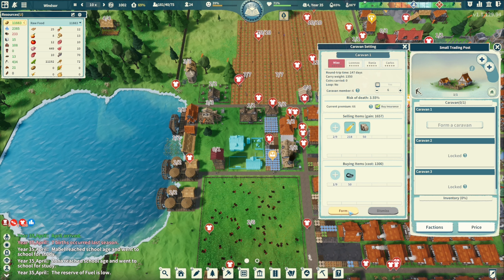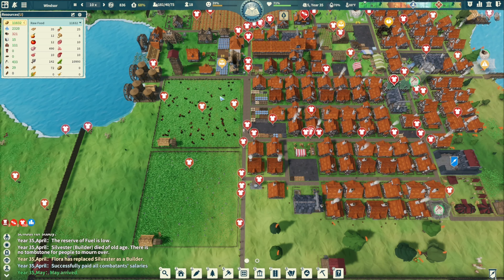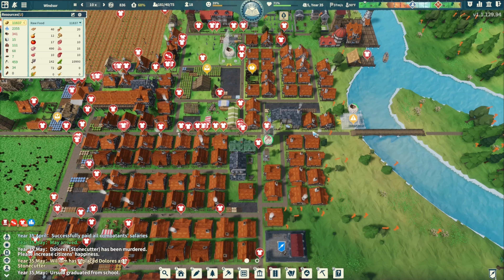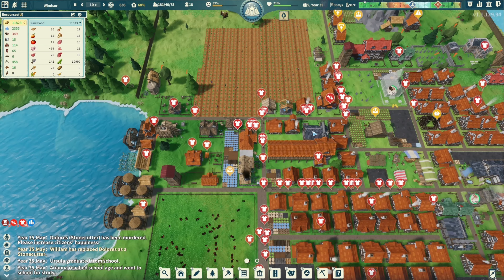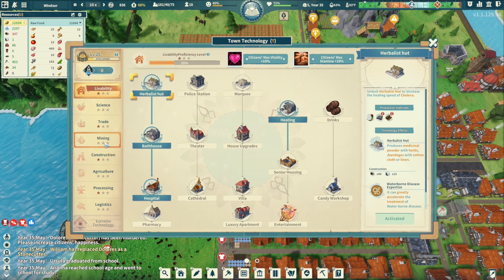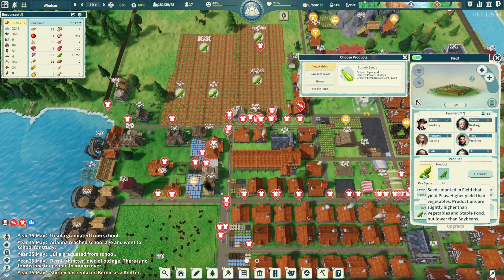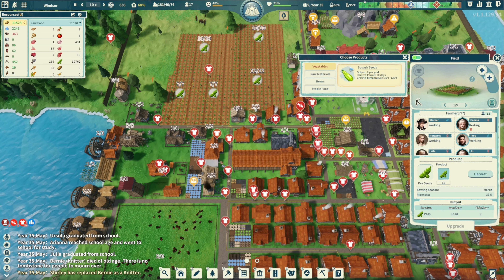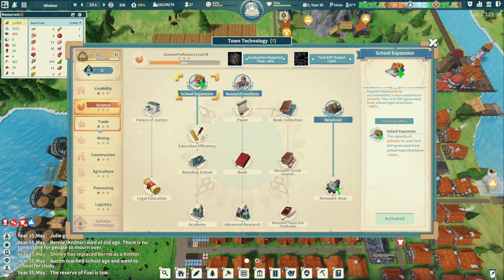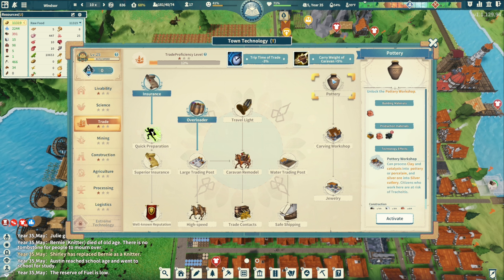We'll get one of these buildings going with traps to try to get some cubs. We need an animal that's going to provide us with some sort of clothing material. We can't do anything with farming right now because we don't have cotton or anything like that, so there's no point getting a mill or textile mill - none of this will give us that material.